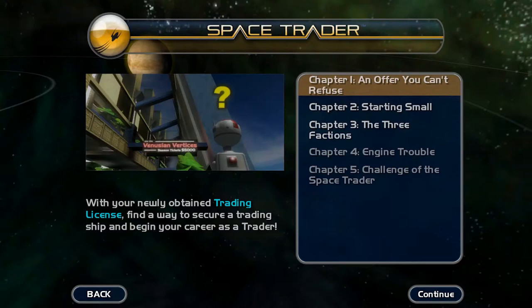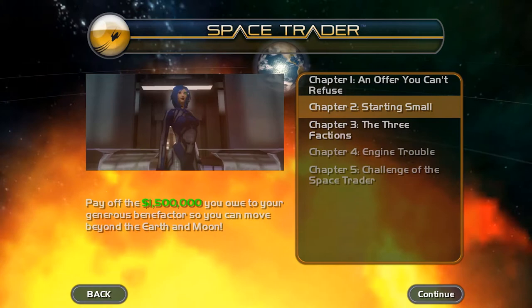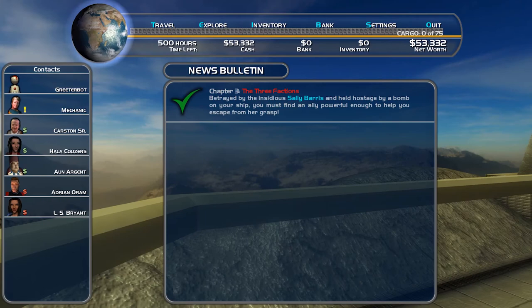Space Trader is short — five chapters short. Each chapter is focused on making enough money to pay back your ever-increasing debt. Progress is reset at the beginning of each chapter, so once you have the money to pay off your debt, do it.